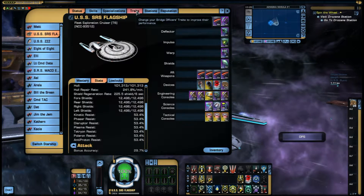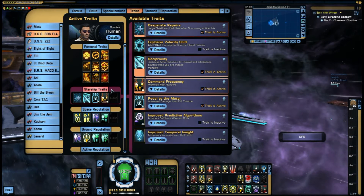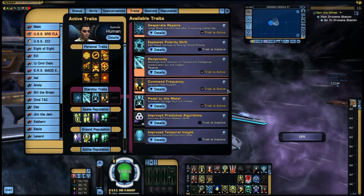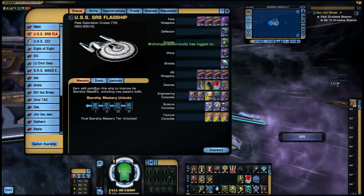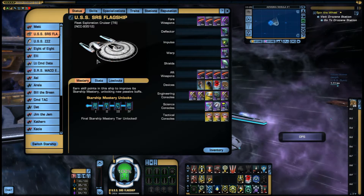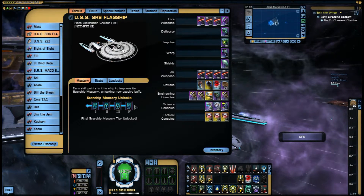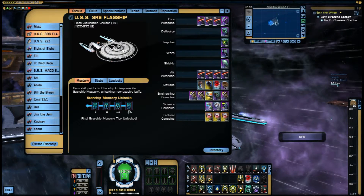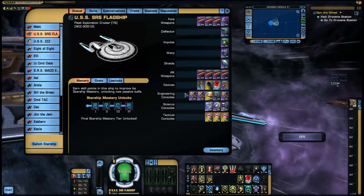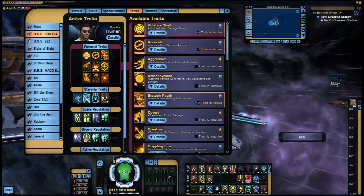Another thing to look at is ship traits you should have on your ship. There are a few interesting ship traits you can get, but unfortunately a lot of these require you to buy the ship and level its mastery. When you buy a C-store ship, you'll get five levels of mastery — the fleet version only has four, because the idea is you buy the C-store version. Once you've got the mastery, you keep the trait — it stays on your character, not on your ship. Then you get the fleet version which gives you an extra console and a few other nice bits. The mastery gives you the starship traits.